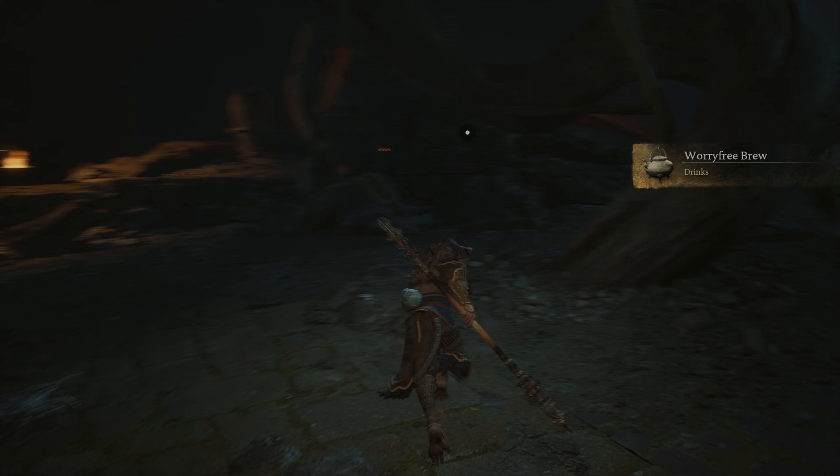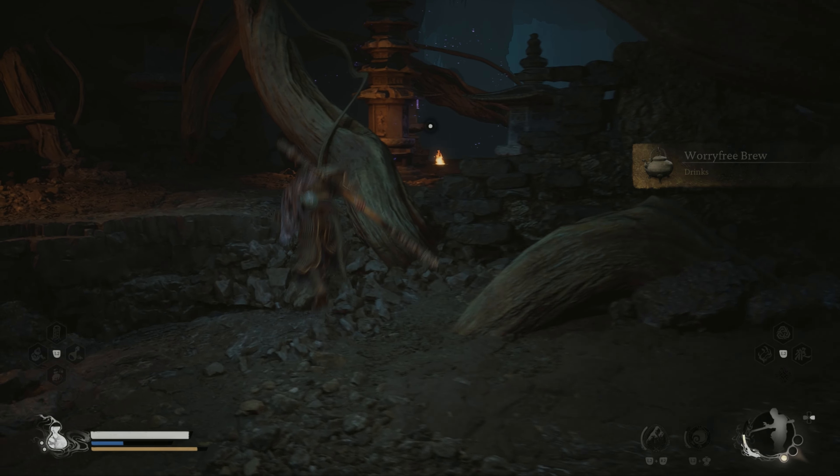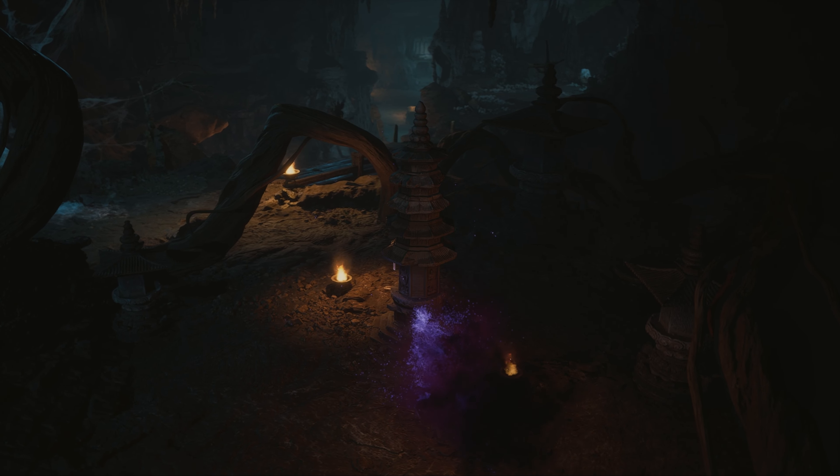The first seal can be found in the Webbed Hollow, close to the Verdant Bridge Shrine. This is not missable since a woman will introduce you to the shrines.